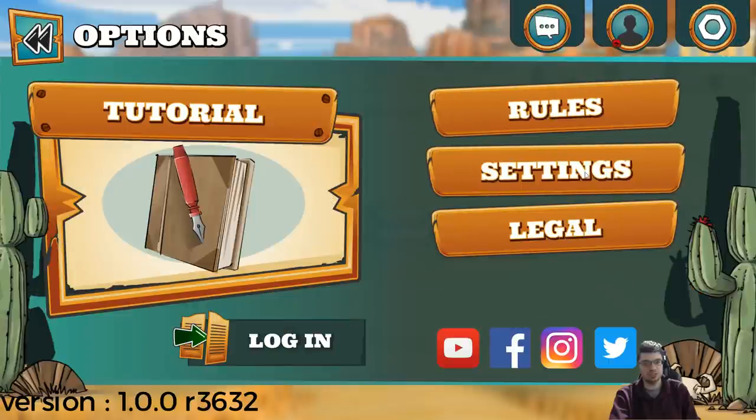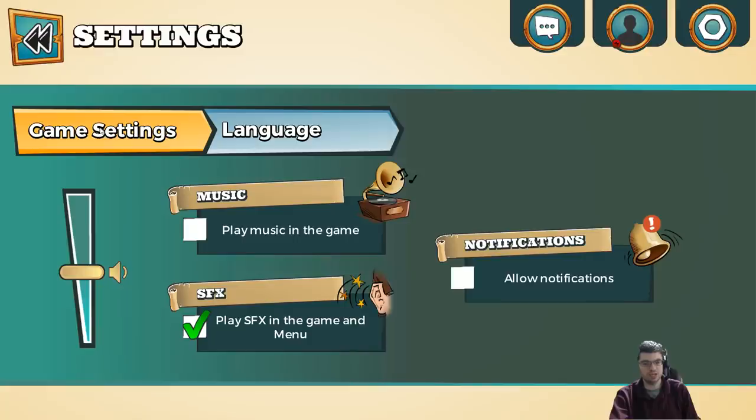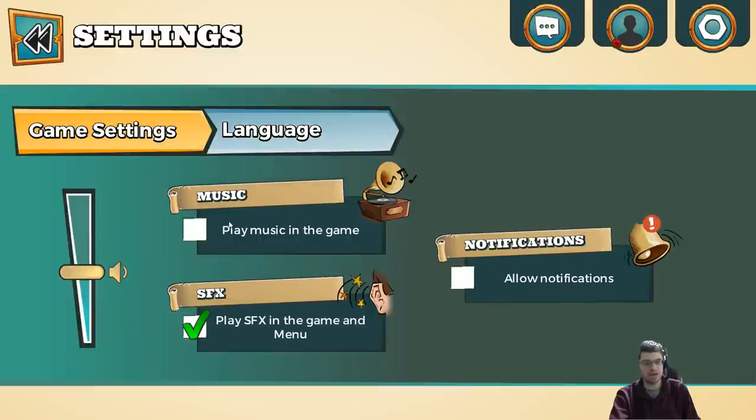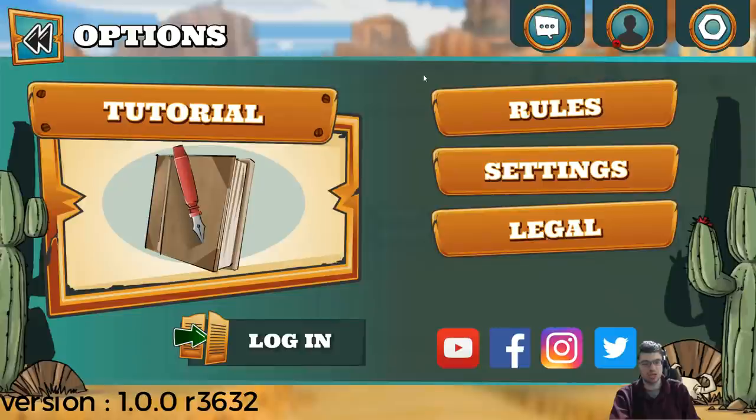Over here on the right-hand side, you've got options under the settings menu. You've got music and sound effects toggles, a slider, notifications, language, different things like that. I have the music off for the sake of the commentary and to prevent copyright issues.